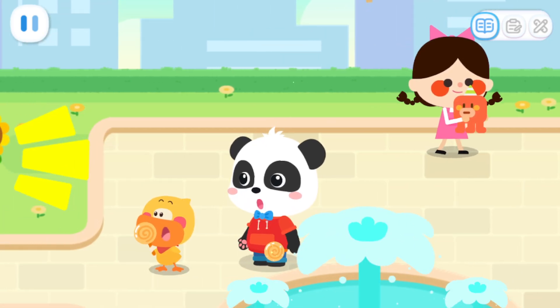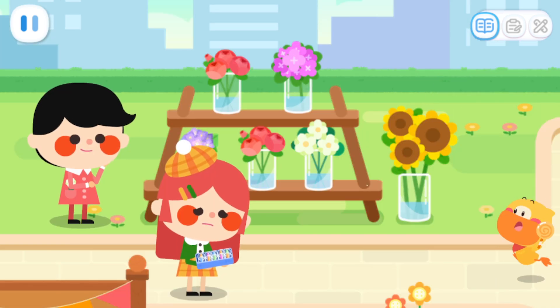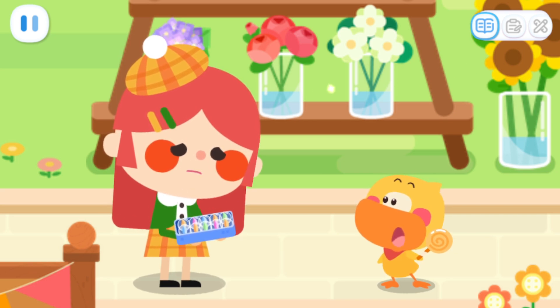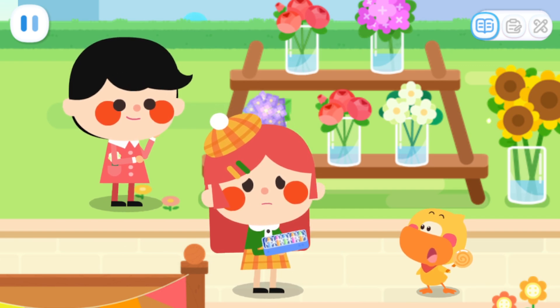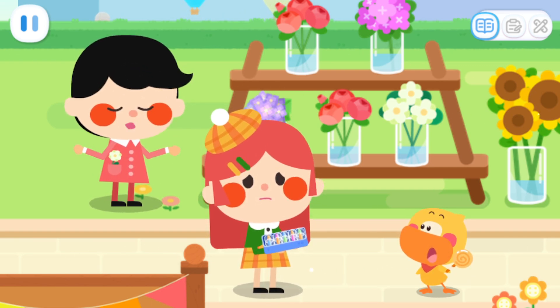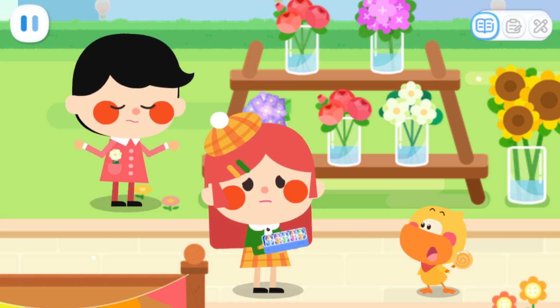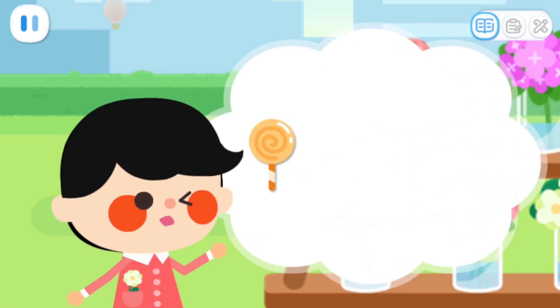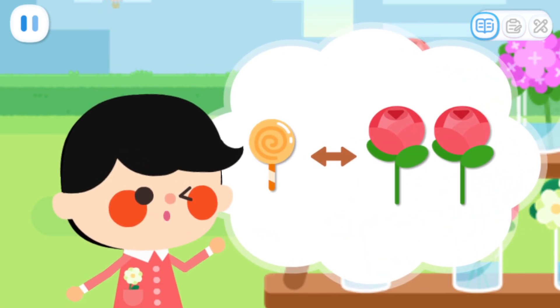What should I do now? What happened? I wanted to exchange this box of marbles for flowers, but he wouldn't agree! I already have marbles! You can try to use other things to exchange! For example, lollipops! You can exchange one lollipop for two flowers!